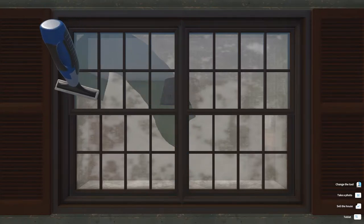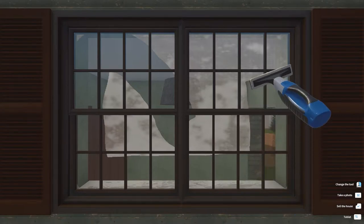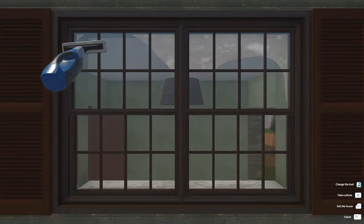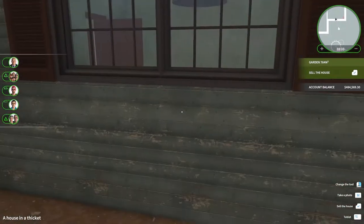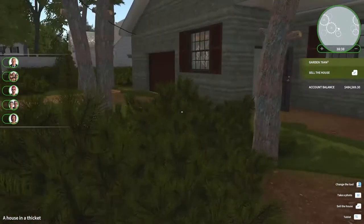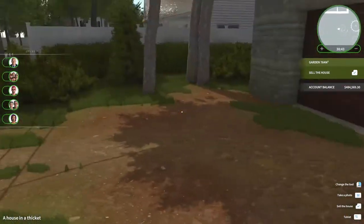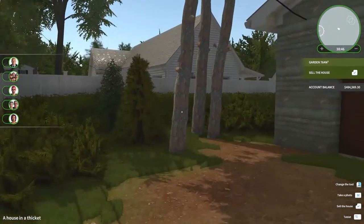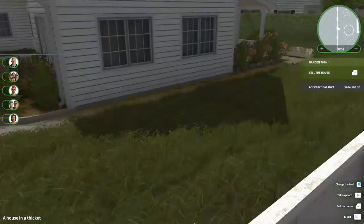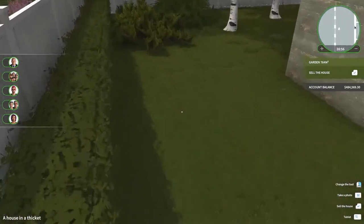I still struggle with the window cleaning — it's a little bit easier to control because it is slower. There we go — one clean window. This is the backyard and the front yard; we've got really patchy grass but it looks actually a lot better already. I don't know why I should care so much — look at the neighbors, they never cut their grass.